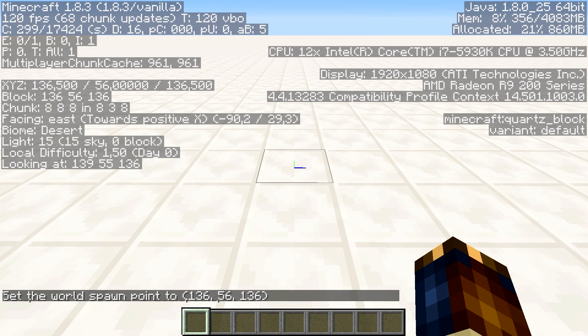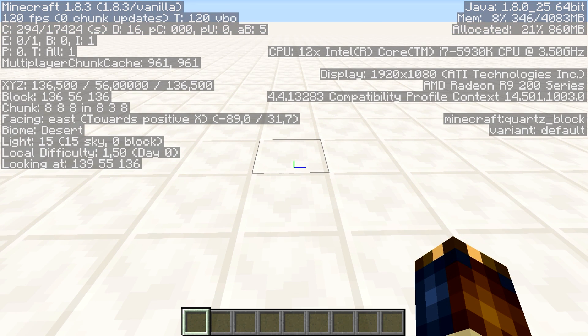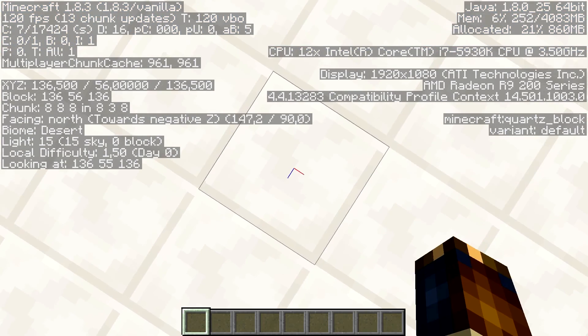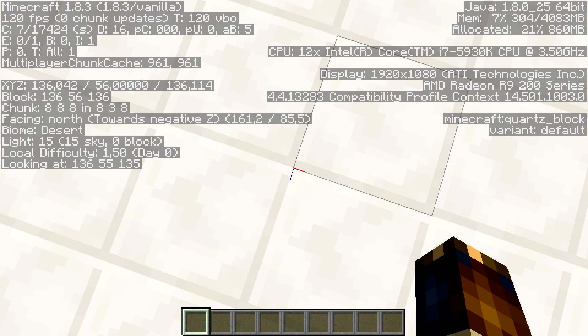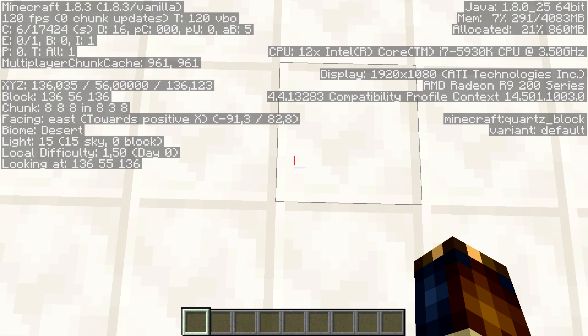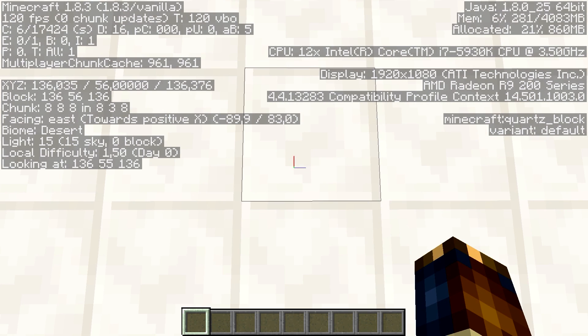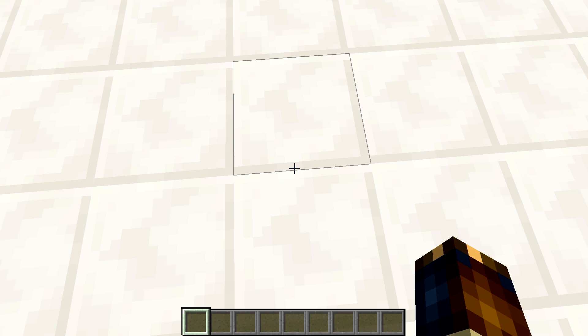Those coordinates are very specifically chosen to generate a maximum number of chunks in a certain configuration. Normally in Minecraft you get spawn chunks in a 16x16 grid, but there's a special case: if you set your spawn location to the very center of a chunk — which you can see on the left says chunk 8/8 in 8/38 — that block is the absolute center of the chunk. A chunk is 16 blocks, so 8 is the center. That actually means you get one extra spawn chunk in every direction, giving us 17x17 spawn chunks.